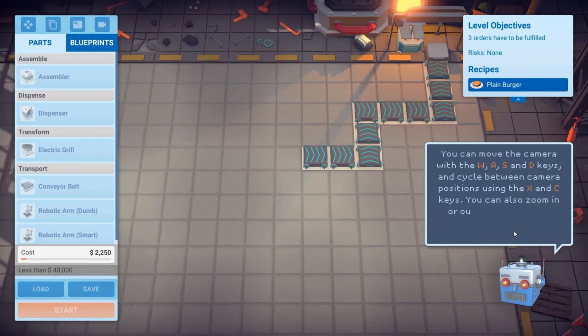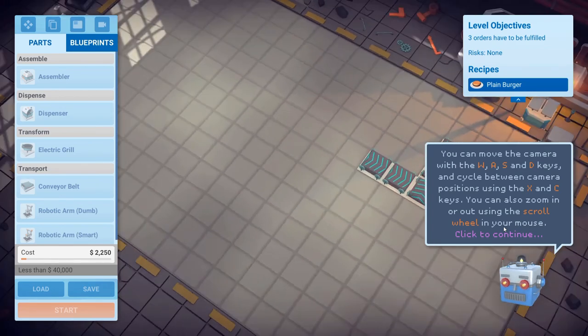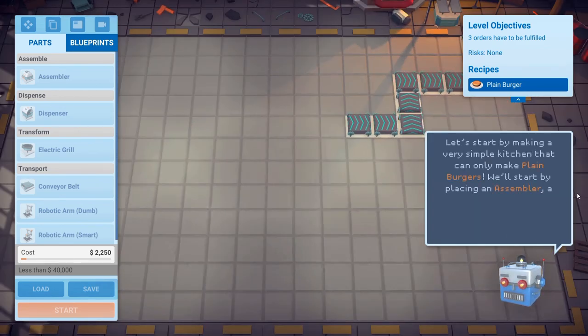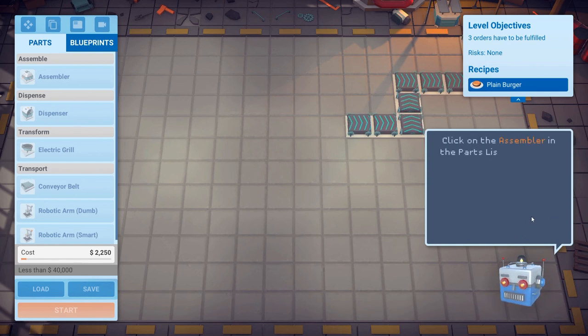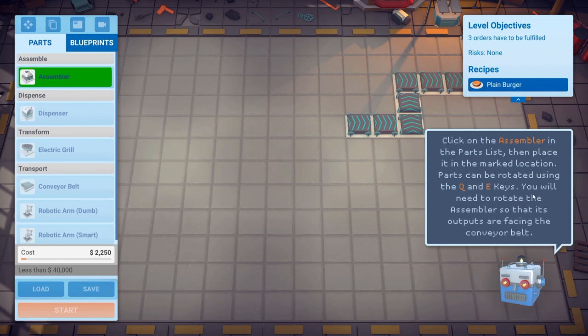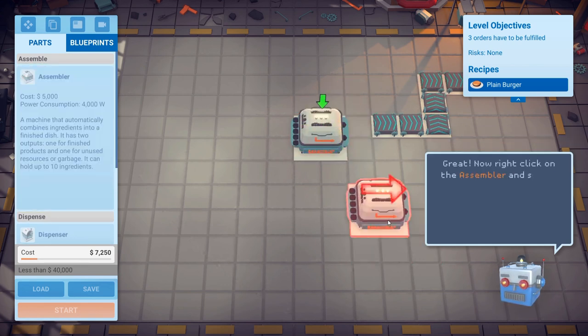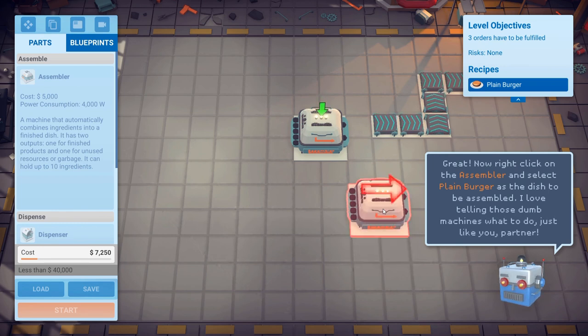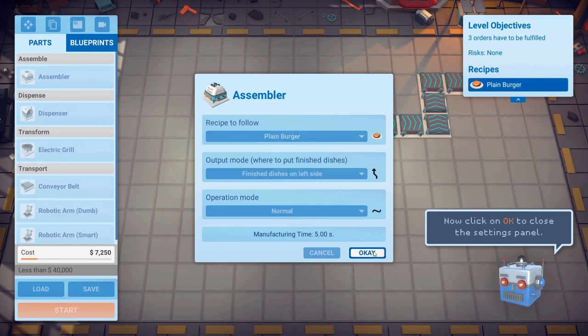Alright, you can move the camera with WASD, and cycle between camera positions using X and C. Let's start by making a very simple kitchen that can only make a plain burger. We'll start by placing an assembler machine that combines ingredients into a finished product. Parts can be rotated using Q and E — you'll need to rotate the assembler so the outputs face the conveyor belt. Now right-click on the assembler and select plain burger as the dish assembled. We'll hit OK.